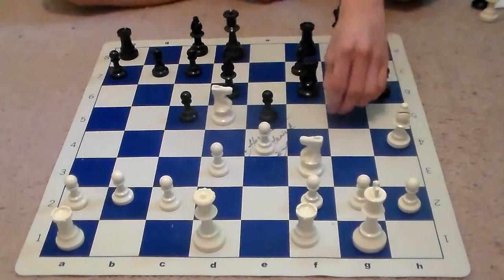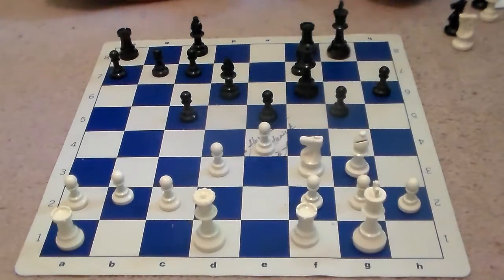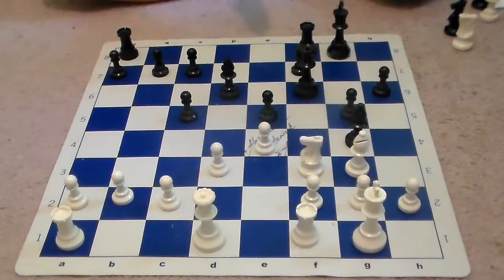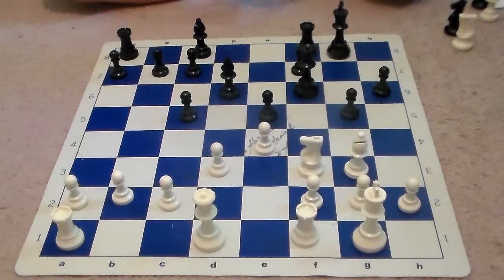Instead of capturing on g5, White captures on f6 first and then moves the bishop back to g3. Now often in chess we talk about not moving the pawns in front of the king — but there is an exception to every rule, and in this instance it was a good idea for Capablanca to play g5. His king is not under any pressure or direct threat. After bishop to g4, White is going to have crippled pawns on the f-file and will not be in a position to attack Black's king. In addition to that, this bishop on g3 is trapped and is unable to get back into the game — it will be trapped for the remainder of the game.